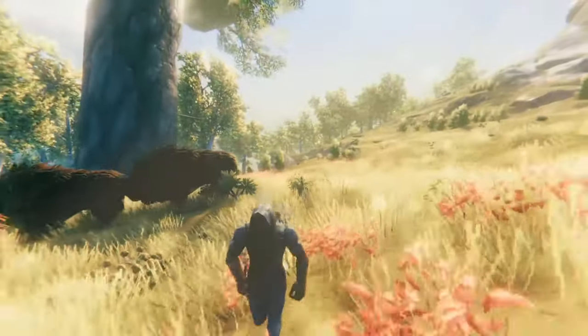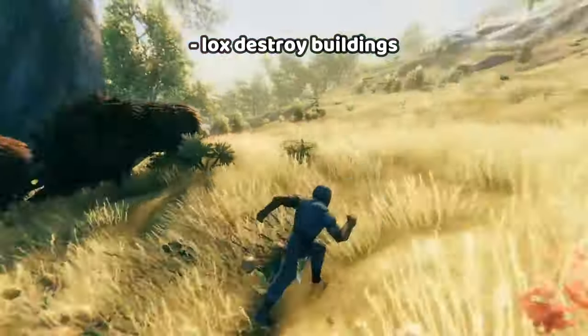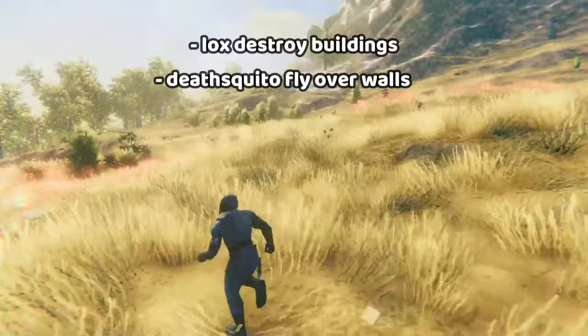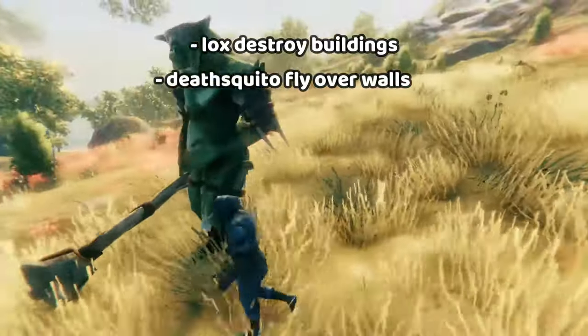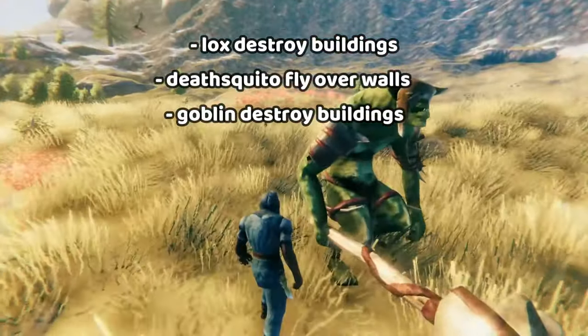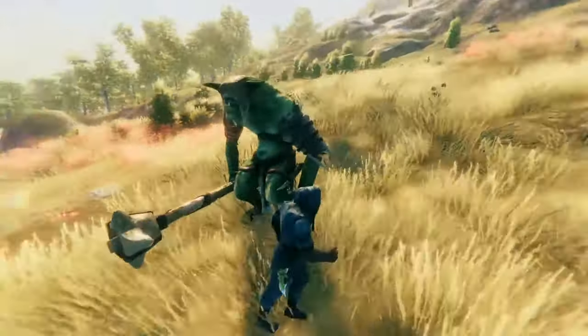But the plains is fraught with danger. Loxes can make butter out of your walls. Deathsquitos can come right over your tallest walls into your base and one-hit you when you thought you were safe. And particularly large goblins will show up sometimes and, again, make butter out of your walls — some of these guys will even make butter out of stone.